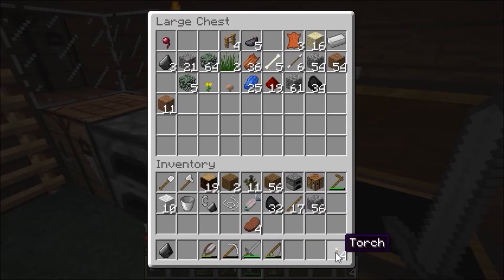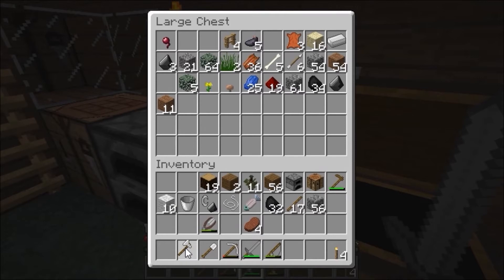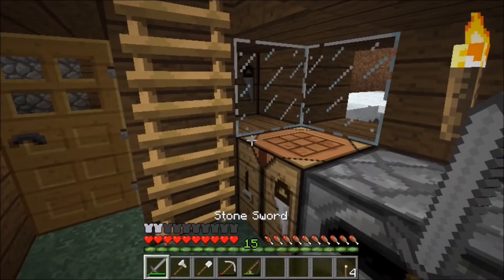If we bring the string, that means we can make our fishing rods again. We'll probably want a chest — don't need the flint any more. Now I don't know why I've only got a stone sword; I will try to fix that but I don't know why.